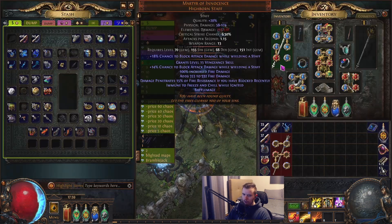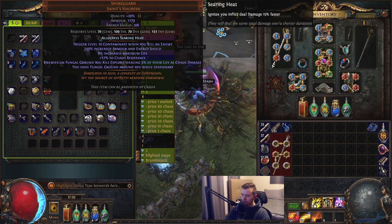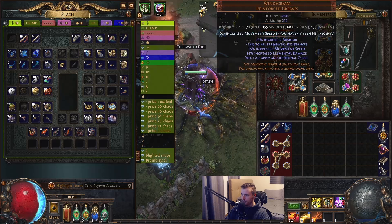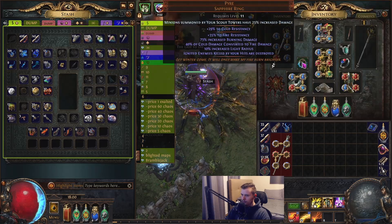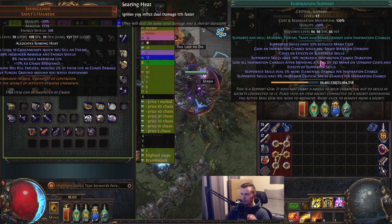We did end up getting a Martyr. Let me check the prices — I think 115 chaos right now. Yesterday I was able to get one for 100 chaos, so I just went ahead and bought it — wasn't too bad. Nothing else upgrade-wise, but I will talk about the gems.